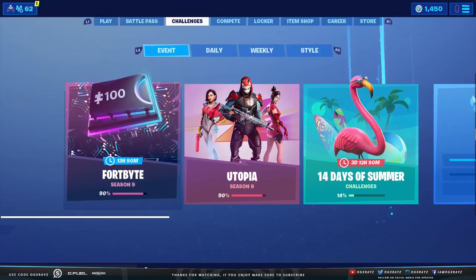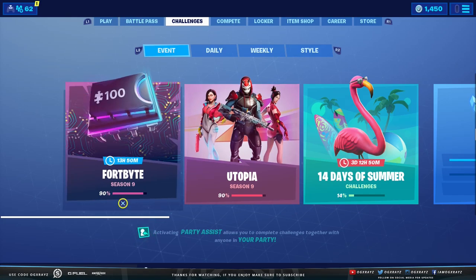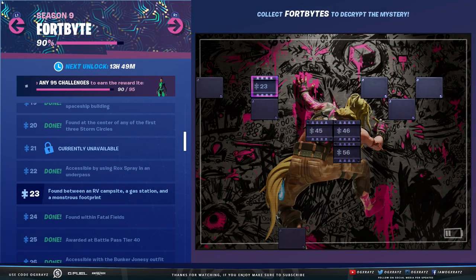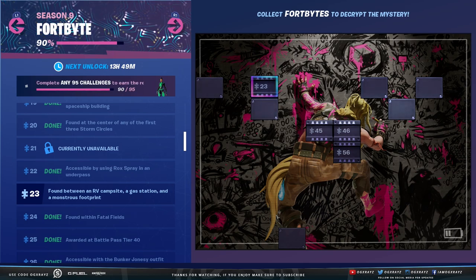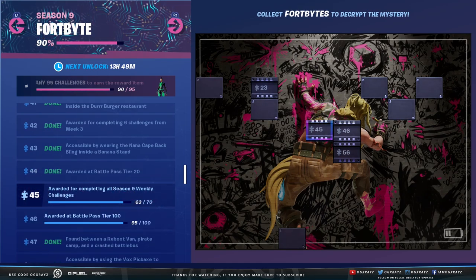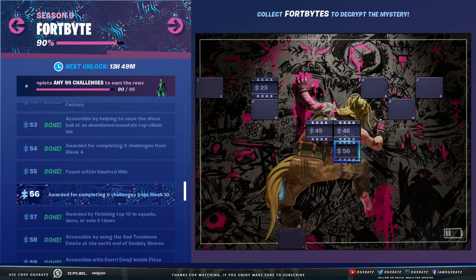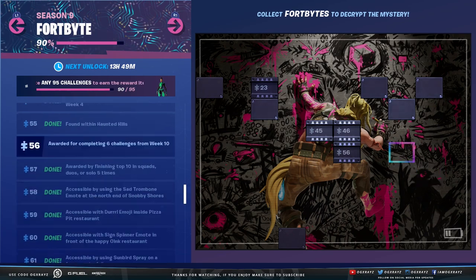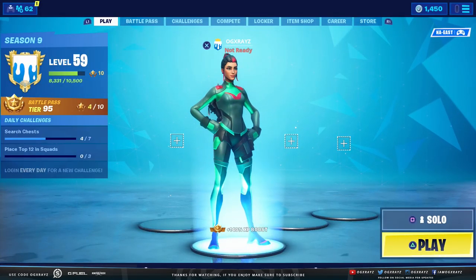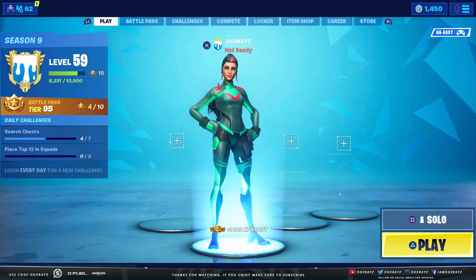So we're going to be collecting the mask, and we're also going to be collecting today's Fortbyte, which is found between an RV campsite, a gas station, and a monstrous footprint. This one's actually located near Loot Lake. I have a couple of other ones, but these are weekly challenge related — getting to Tier 100. So let's go ahead and collect this Fortbyte, and we'll also collect a mask.